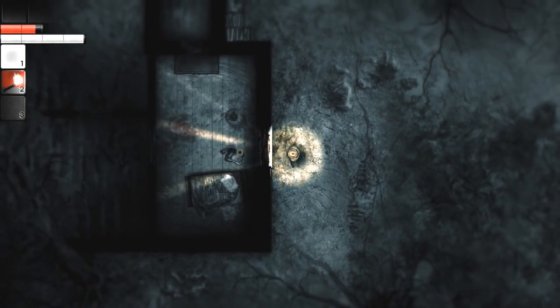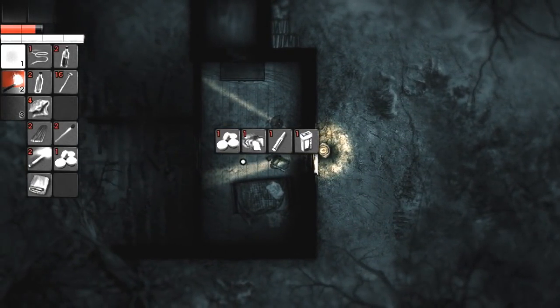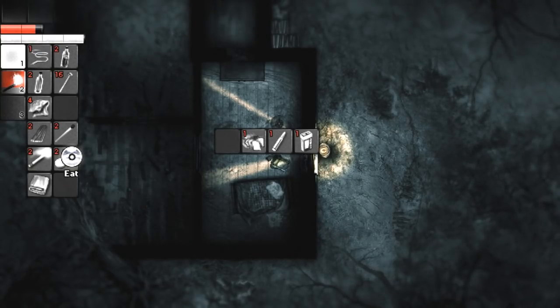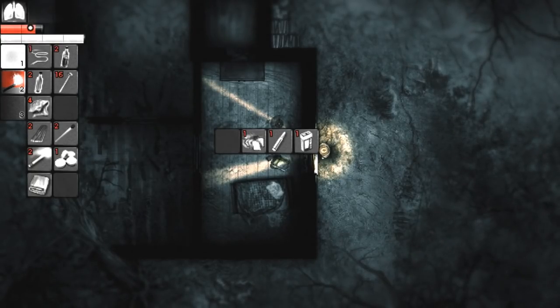Is it in there? Oh, there's a sack - can I have a look at the sack? I can search it. Pills? I still don't really know what these pills do - I guess maybe I can experiment. Eat the pills. 'My lungs are more efficient' - oh, for stamina? I was hoping it was gonna do something healing, honestly.